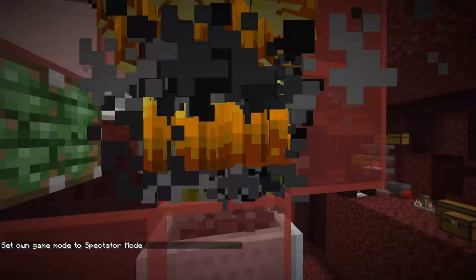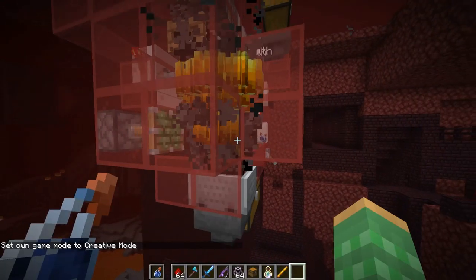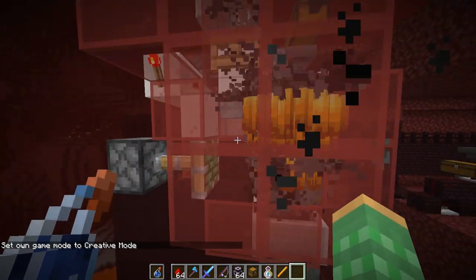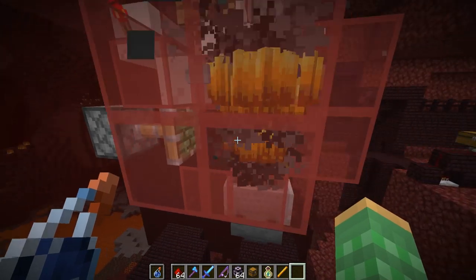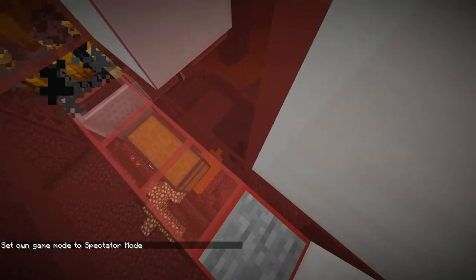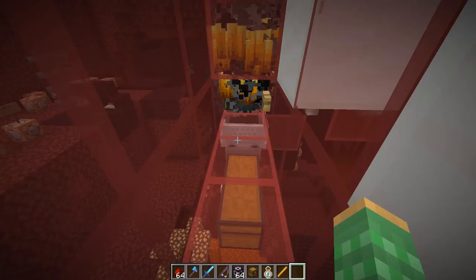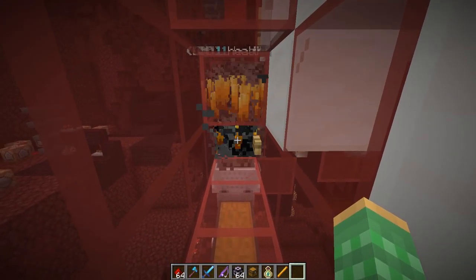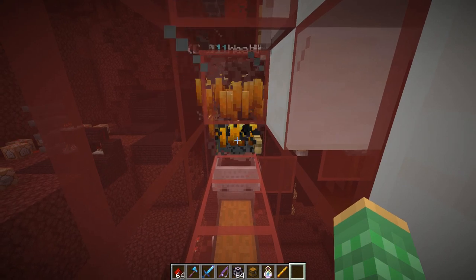To get around entity cramming we have a vine in here, which prevents the blazes from detecting that they can take max cramming damage. You can also use a ladder, but both ladders and vines cause mobs to try to climb up them, which is why the mobs fall to the side and get pushed in, held in place by this piston. The player will be AFKing over in this chamber, just leaving their player here holding right-click.